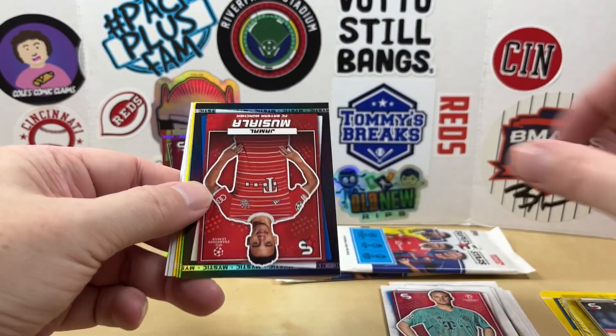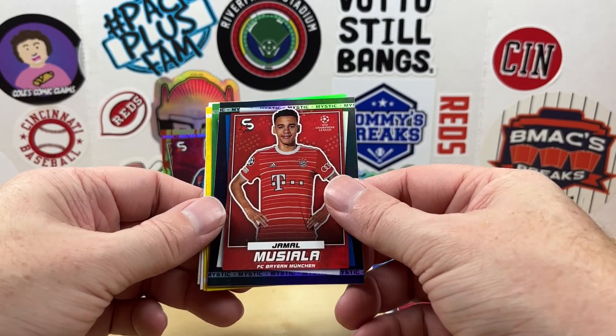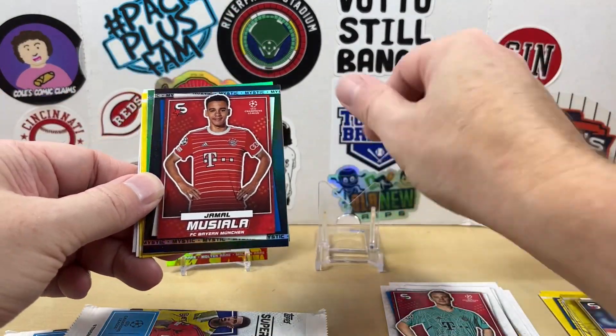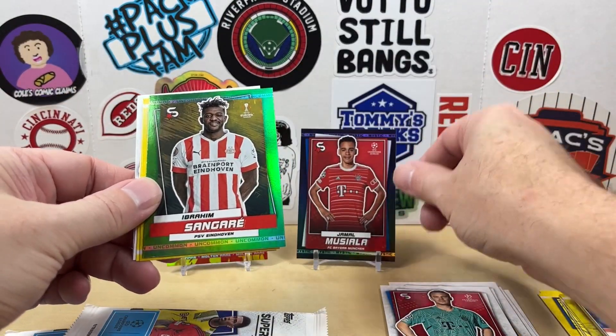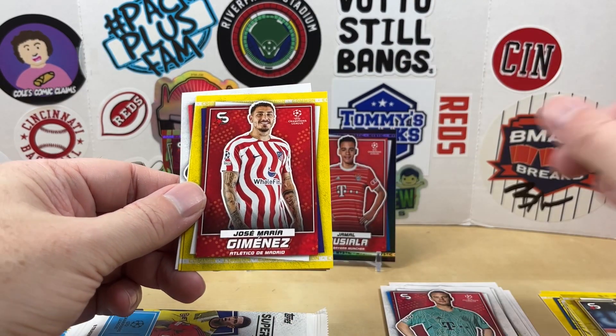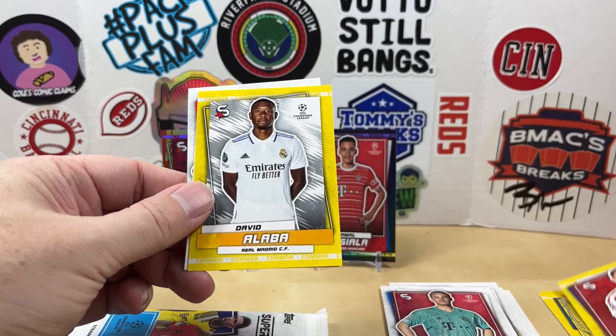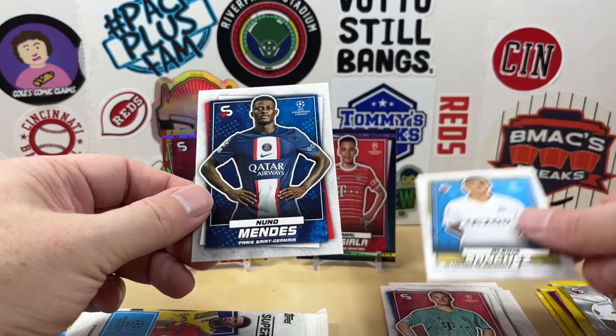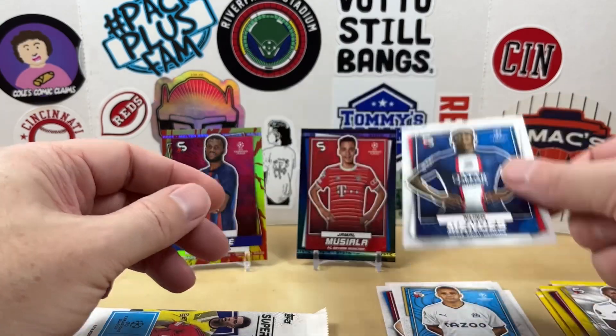Samuel Oto. Our first Mystic is going to be Jamal Musiala — put that up on the stand, those are cool. And then right behind it we have an uncommon of Ibrahim Sangar, Jose Maria Jimenez, David Alaba, Alexis Sanchez, and Nuno Mendez.